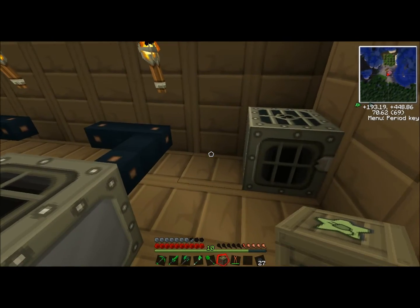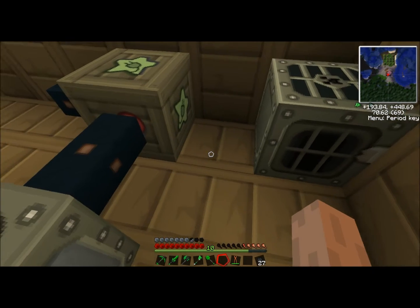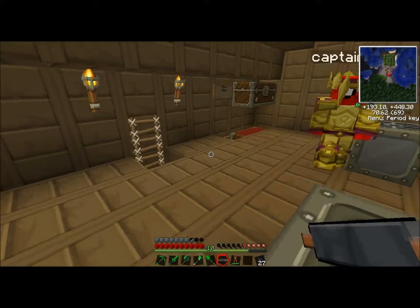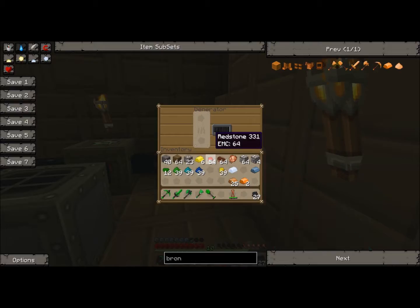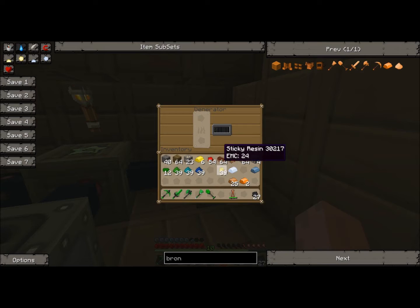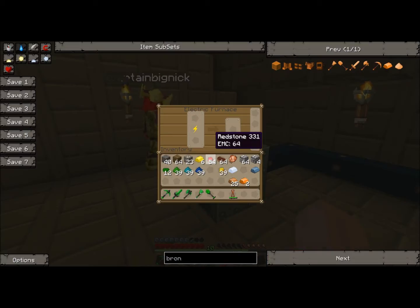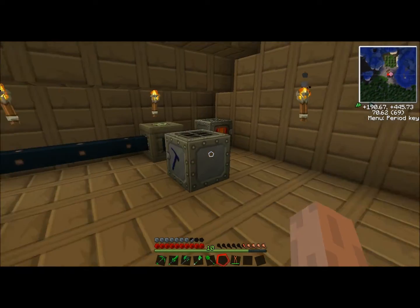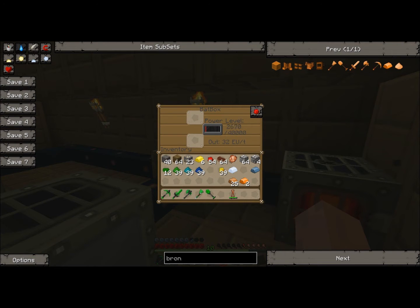I'm going to place our bat box right here, and I need one more. I've actually got just the right amount of cables. Right here we've got a system where you feed coal into this generator — it feeds into this bat box, which is going to store all the electricity. Whenever we put in anything to smelt or macerate, it will just be ready to give them power. You see how that's burning? It's just putting power in here.